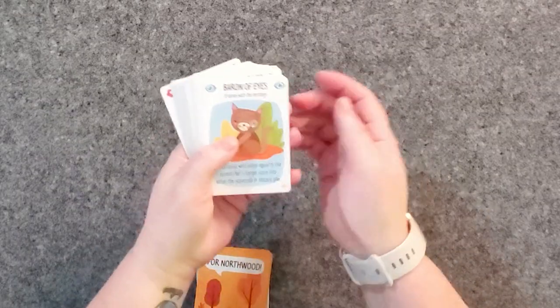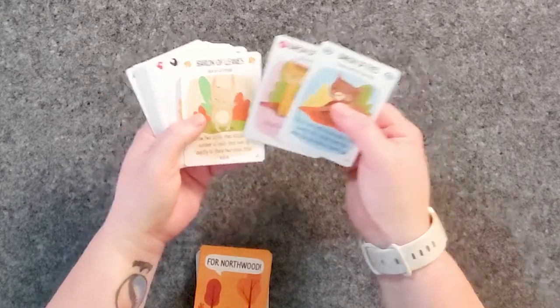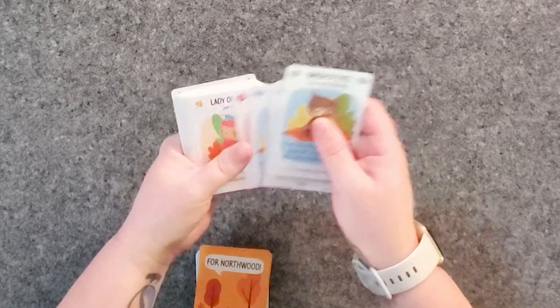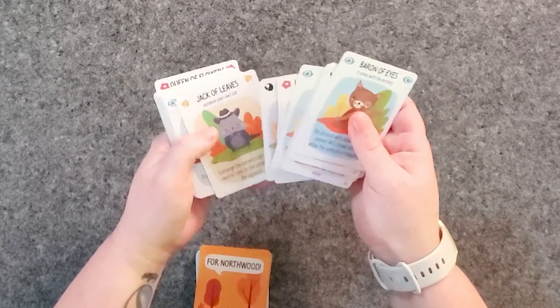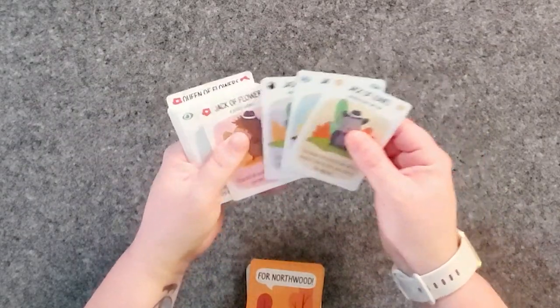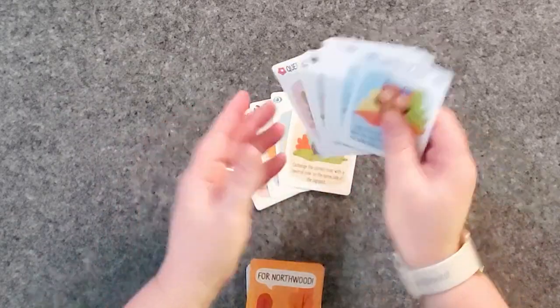You're going to have 24 animal cards, which are your rulers of the Thiefs — which will be important later. For the purposes of basic setup, we're going to remove any with a little crown in the corner and set them aside. You'll be using them later once you know the rules a little bit better. For this round, we're going to be using the four Jacks as our allies, and the rest will be the rulers that go onto the Thiefs.